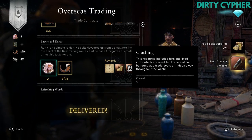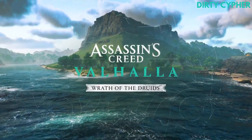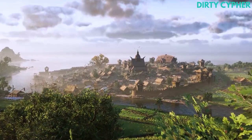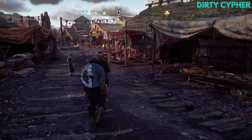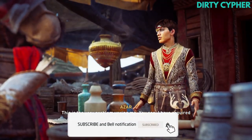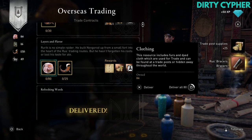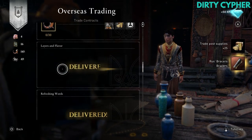In this guide we will cover how trading works in Assassin's Creed Valhalla: Wrath of the Druids. During the Viking era, Dublin became one of the first Viking bases, becoming a bustling hub for trade. In Assassin's Creed Wrath of the Druids, the trade system allows Eivor to get money, loot and supplies from overseas trading.